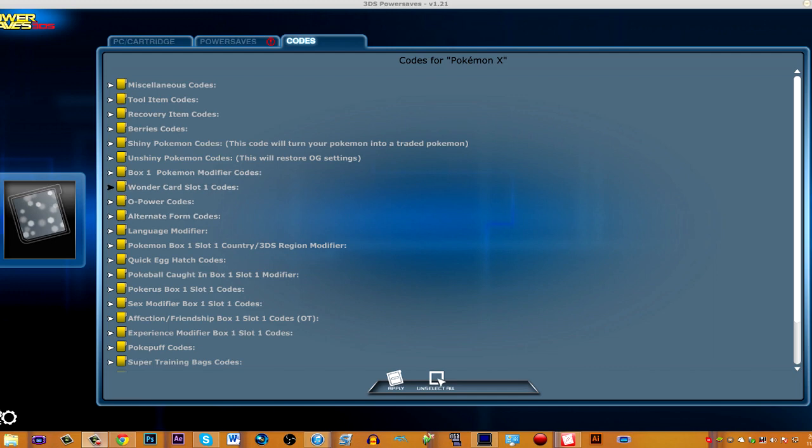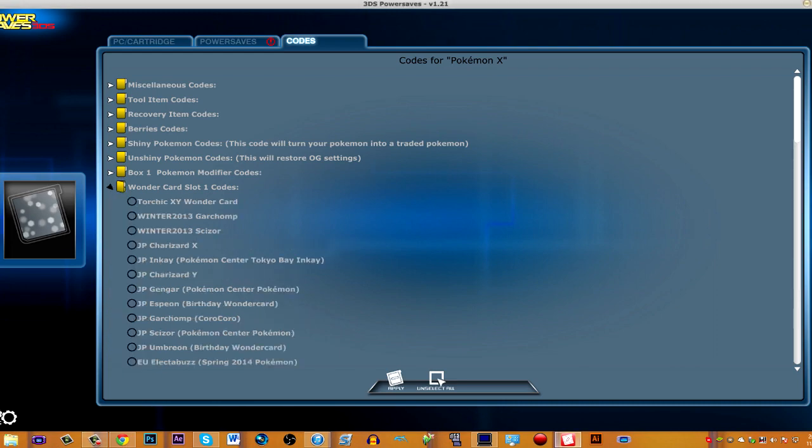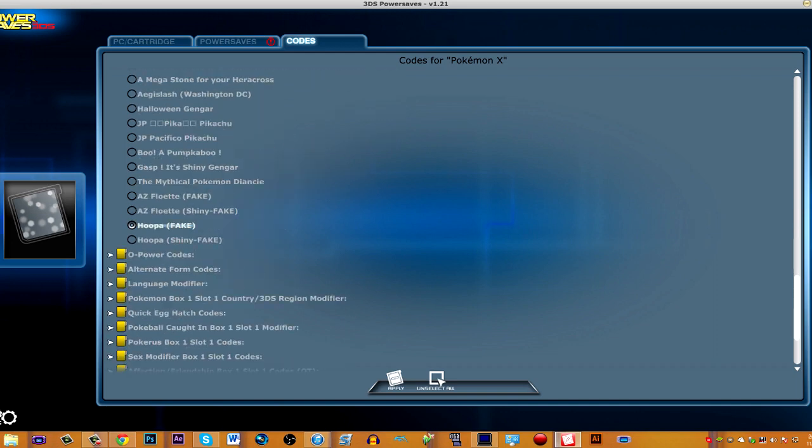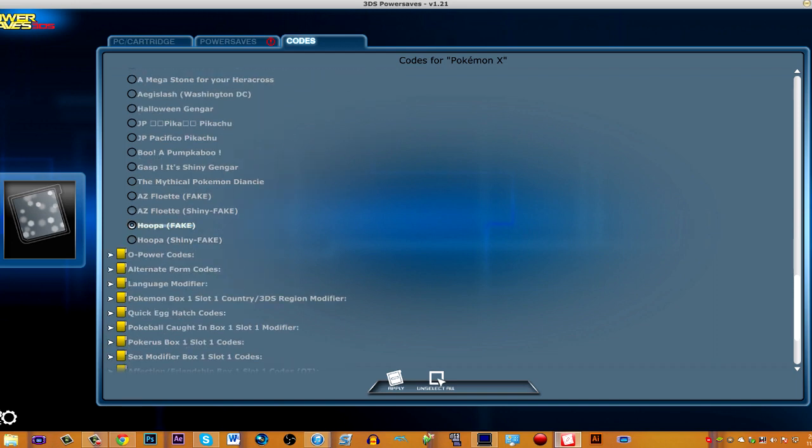Under Wonder Card Slot 1 Codes, drop down the menu and you'll see all these cool Pokemon you can get. But the one we are looking for today is Hoopa. I already have it checked off, and it's gonna say 'fake' — not sure exactly what that means. Pretty much, they created the Pokemon themselves using data. But the bottom line is, you can get Hoopa. That's the important part. You can also get AZ's Floette below it.